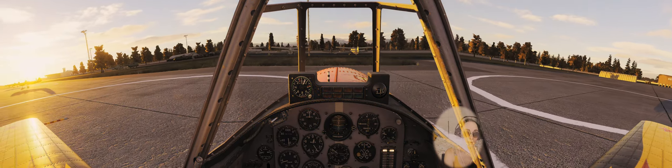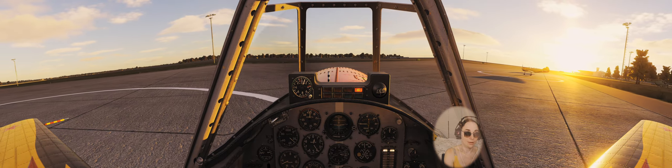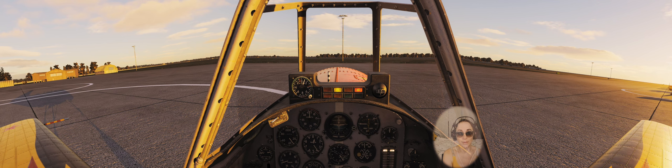I'm gonna take this exit here. But in this plane there is no trim hat — there is one trim wheel. Okay, stop, stop — perfect. Now we need to rotate, like 35 degrees is what we want for a moment. Parking brake.